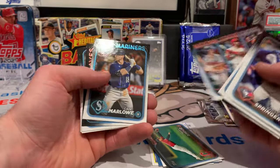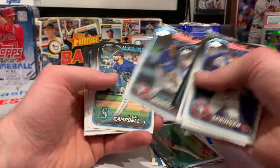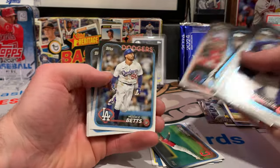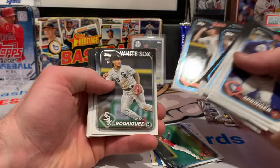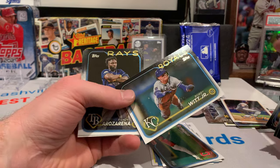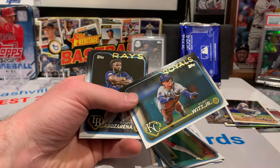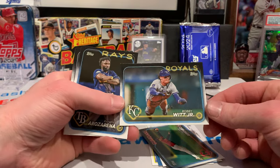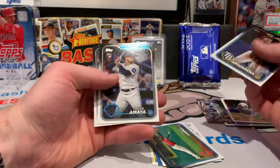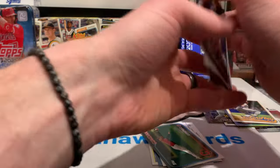That one's sweet. National League leaders in home runs. There's Orlando Arcia. Evan Carter for the Rangers is the other good rookie we're looking for. Pete Alonso. If I can get this in a parallel — I think Bobby Witt is officially my number two PC guy behind Ronald Acuna Jr. Cano Gold Cup, and a Patrick Bailey.